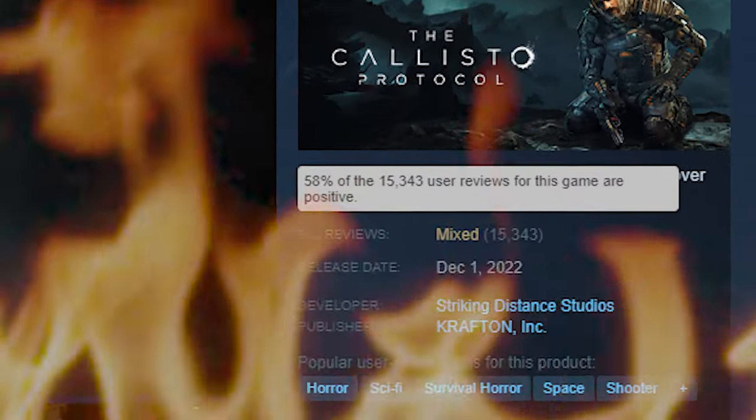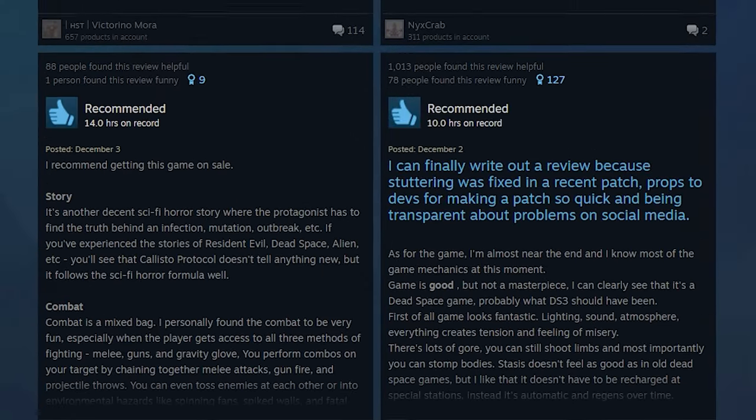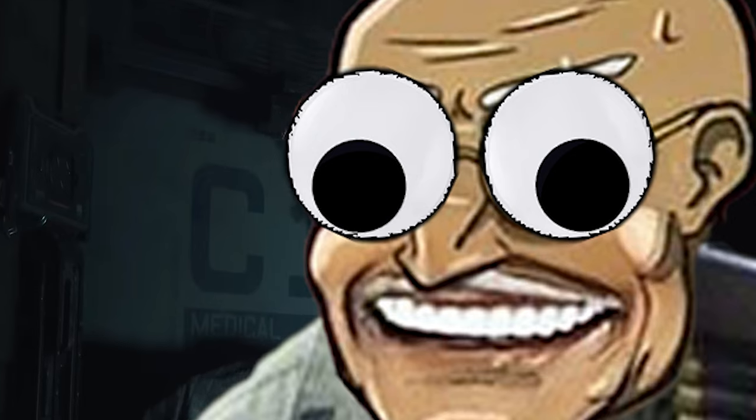Callisto Protocol is out, and it's getting roasted more than a pig on a spit getting ready to be served to a Samoan family of 12 right now. And at least 40% of that disdain is coming directly from the fact that this game stutters more than Simple Jack.